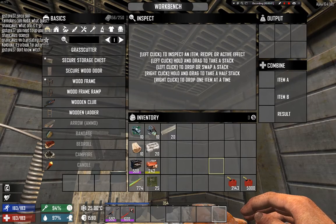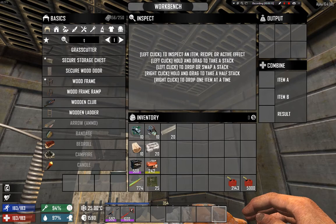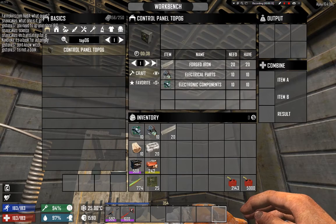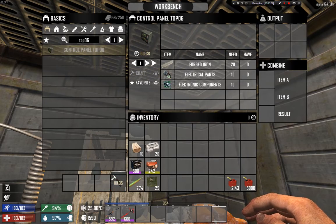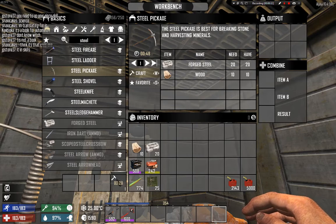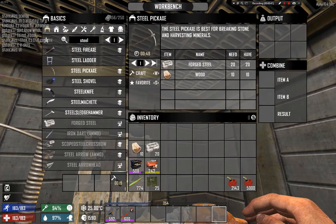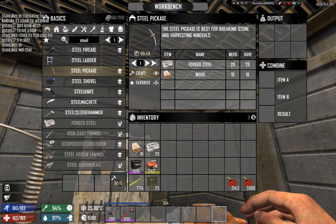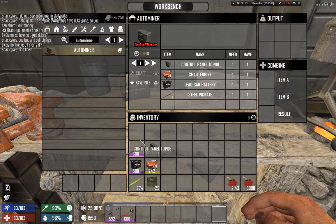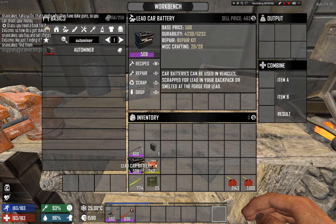For the auto miner you will need four things, which I think is easier than the auto farmer. You need a Control Panel Top 06 — you craft it and it takes around 40 seconds. Then you need a steel pickaxe. If you can't craft it, you can buy it from traders or players who often sell their old steel tools. You can also find one by looting. Even the lowest quality steel pickaxe works.